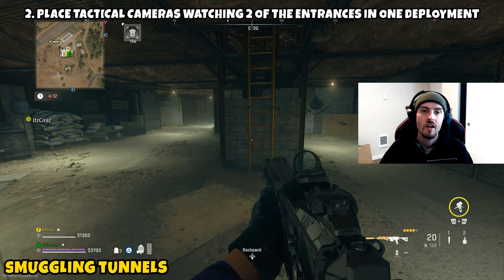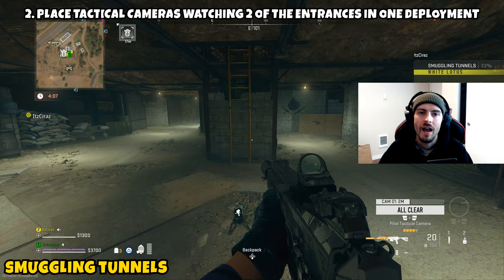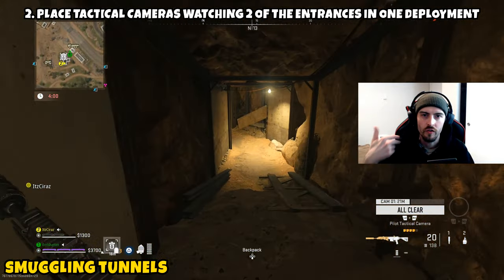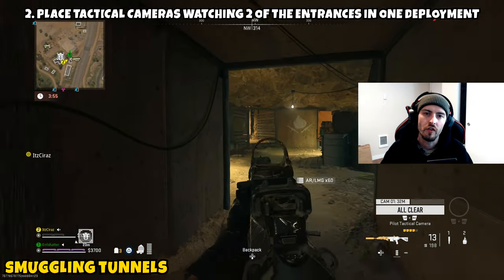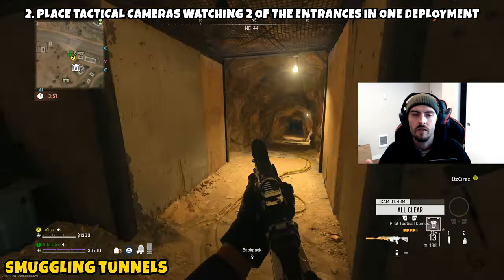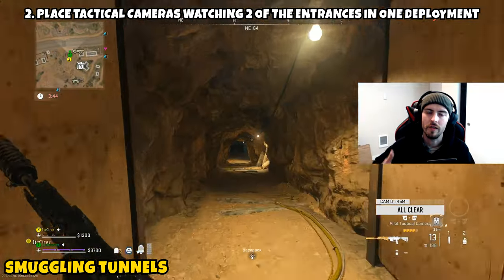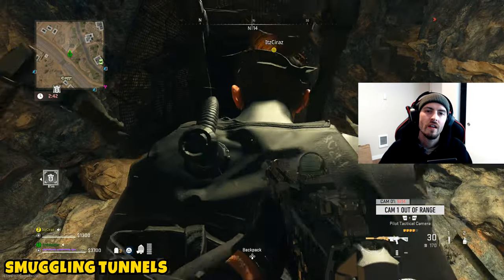Once you have your stronghold keycard you can go straight to the location. Once you have access to multiple cameras, get into the smuggling tunnels, clear it all the way out, and take your first camera — place it at the bottom of the ladder that you went down from the building. Then further into the tunnels there is a rope that goes up to the top. Place that second tactical camera facing that rope exit. Once both cameras are placed, this part will be complete.